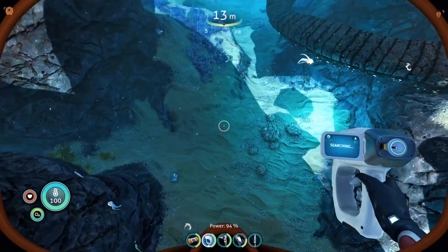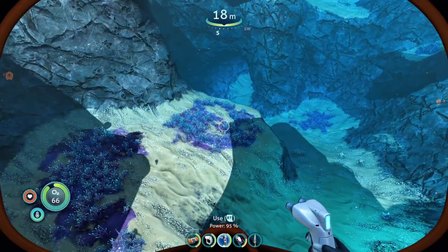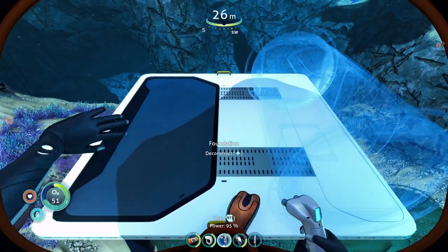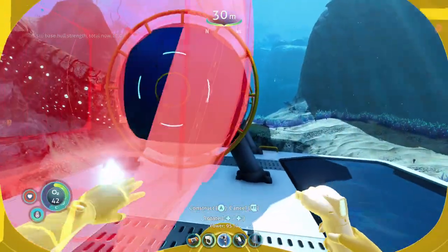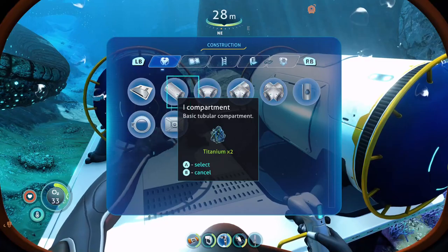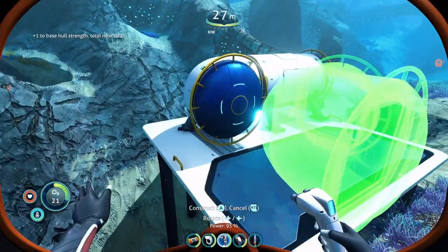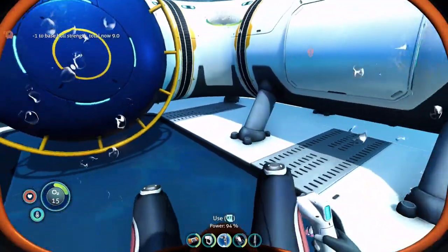Obviously it means that if you're building close to a lot of enemies and they're attacking your base, you've got to make sure you've got lots of stability. You can see now two-to-hold strength — total now 12. I've gone minus one to hold base strength because I've added something on it. So it's reduced down. Hull strength has gone down to nine — so that's weak. You'll start getting leaks at some point.